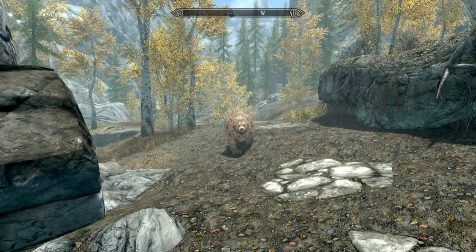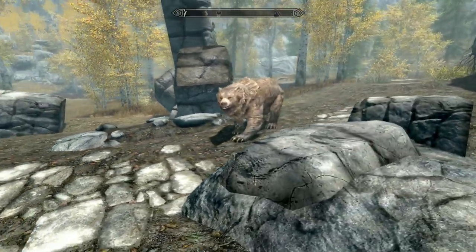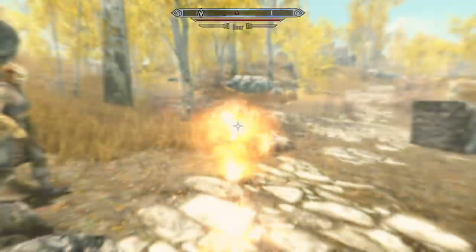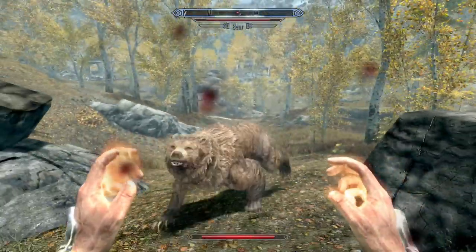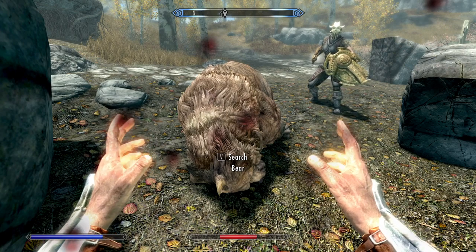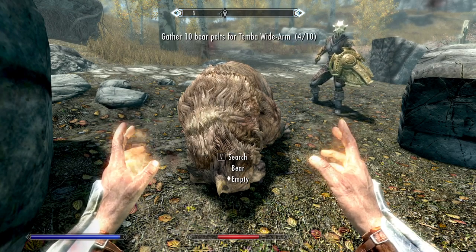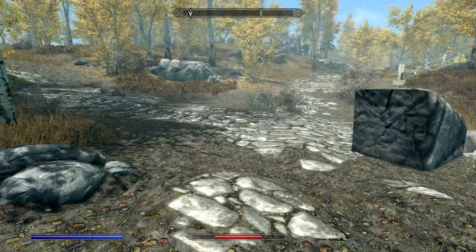There's a bear here — this is a friendly bear, it's not going to attack us. Why is this bear not attacking me? Oh, sorry bear, but I need to take you out. I had to take the bear down even though he wasn't attacking me, because Temba Whitearm wants me to take out bears. You can see that's been updated now — we now have four of ten bear pelts for her. I also have to make sure I don't turn these bear pelts into leather, because then I can't complete that quest.